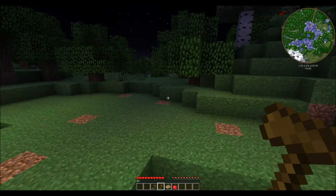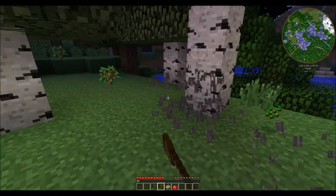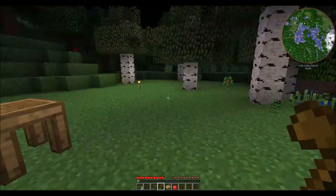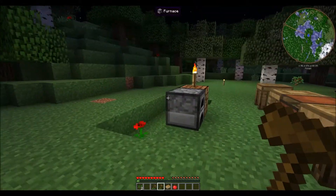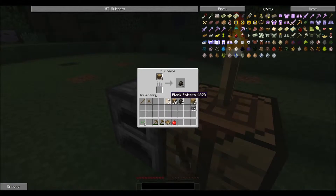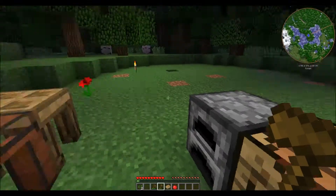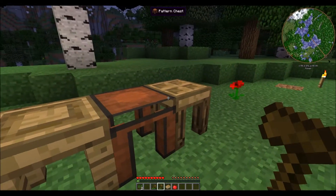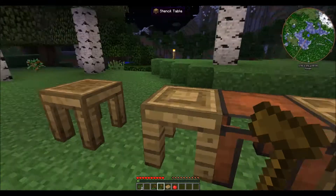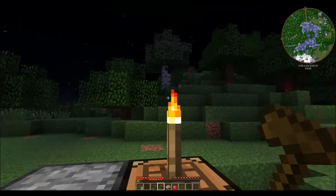I'll see you guys next episode. We will go over there and grab that rubber tree, bring it back and plant it. I may chop down these birch trees around our little area off camera and make charcoal and some torches. Let's make some more planks. I'll see you guys next time — we'll get started on building a little base area, maybe throw up some walls with cobblestone. The only thing I'm gonna do between now and next episode is probably cut down these birch trees and formulate somewhat of a plan.